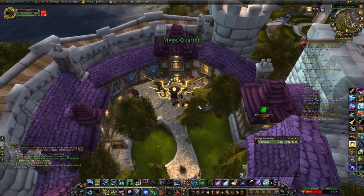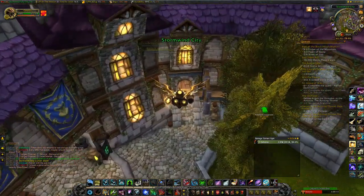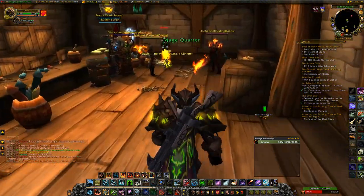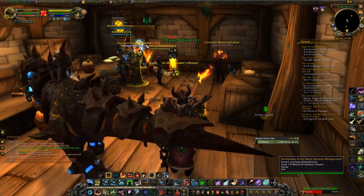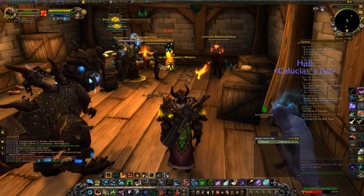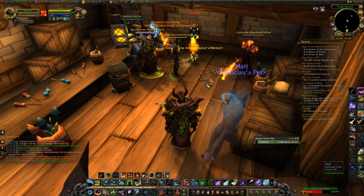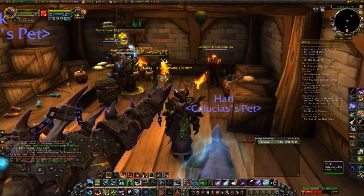One other thing to note is that guards in the cities can also drop it, but the guards have like a less than one percent chance to drop it. So it's best to just camp the specific NPC you have to kill.